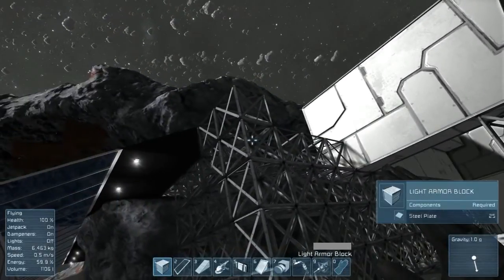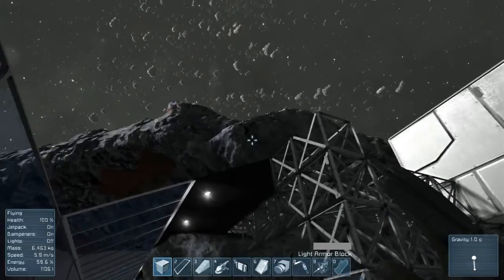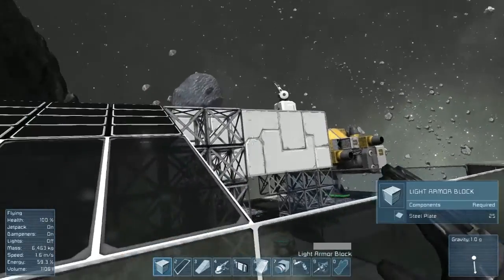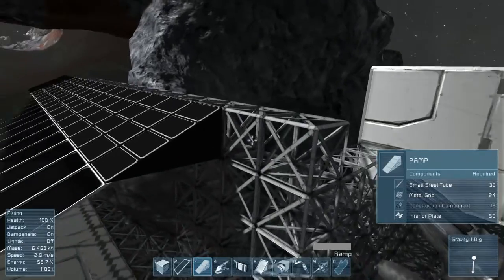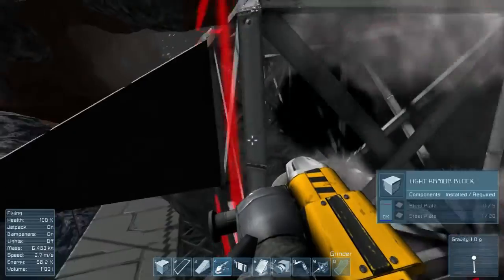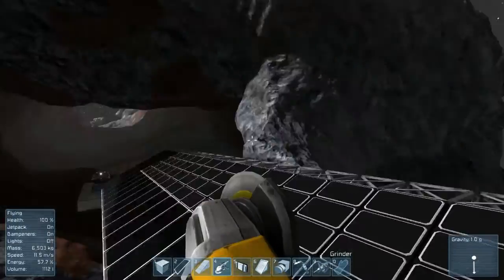Now the next thing I want to have done is to have these windows continue over and kind of round the corner, and I don't really know how I'm gonna go about doing this. But we'll work on it — I'm gonna need some interior plates with these windows. Let's get rid of these; I don't know how all that's gonna work out. So let's go get some interior plates.